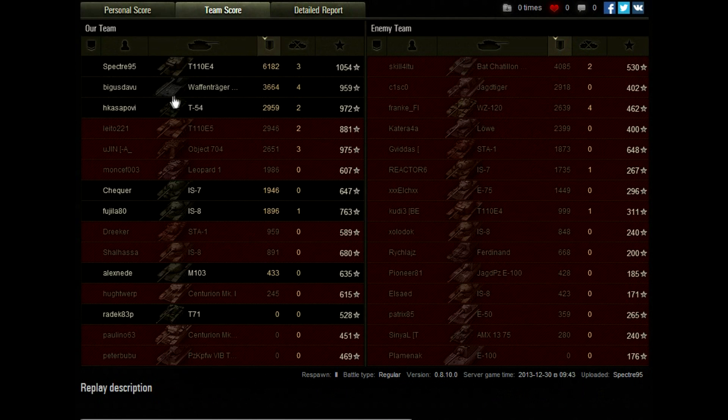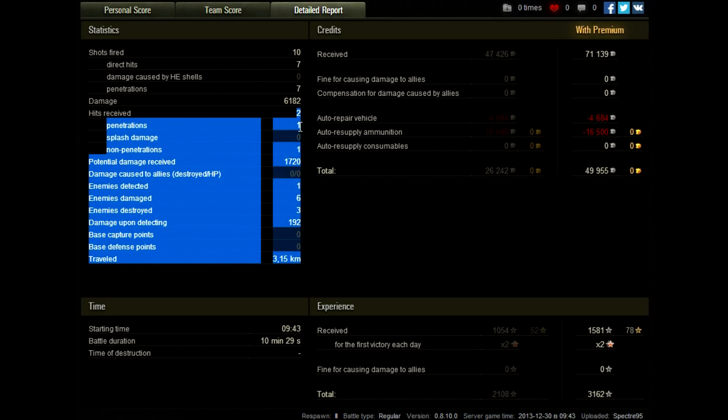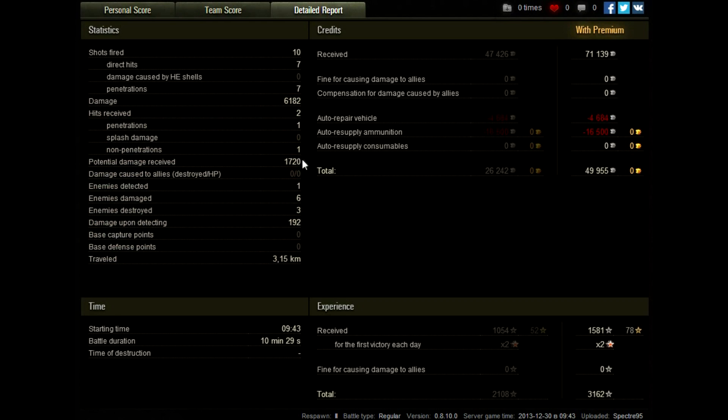You can also see the Waffenträger had a good game as well — thumbs up to him, he knows what he's doing. We see we fired 10 shots, 7 hit, 7 penetrated, doing a nice 6,000 damage. We took 2 hits, of which 1 penetrated and 1 bounced, giving us a potential damage blocked of 1,720. We detected 1 enemy, damaged 6, destroyed 3, and did 192 damage upon detecting — which is probably assistance damage for tracking someone, or even spotting. And we traveled 3.15 kilometers.